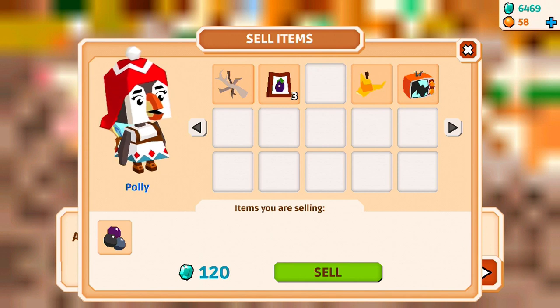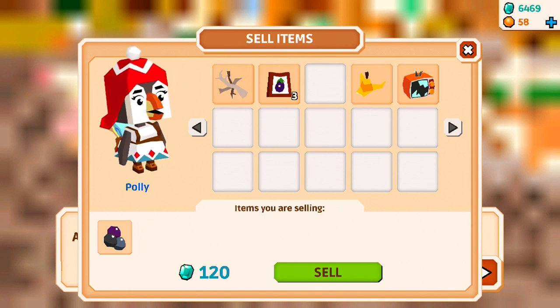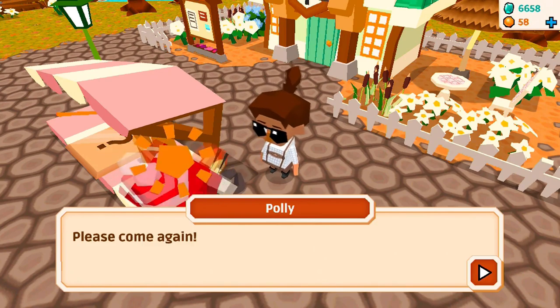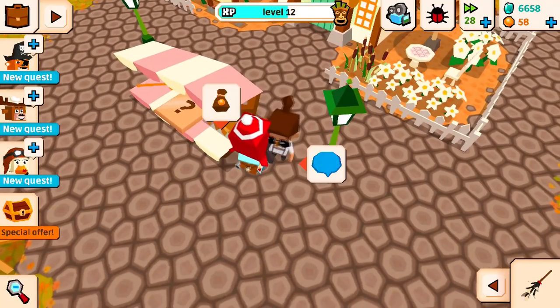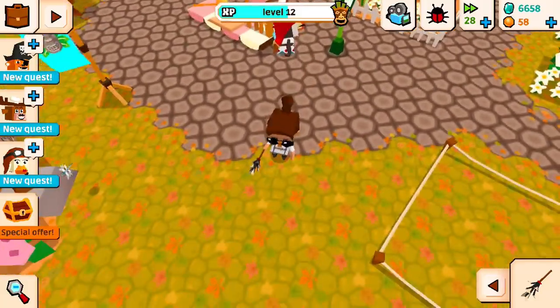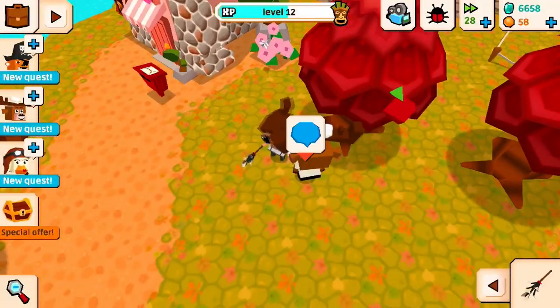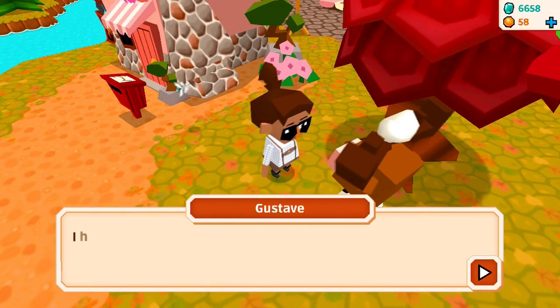Berries — 120. Victoria didn't even take the junk, but I guess that's okay. I wanna say oranges go for 120, so berries are not really that great. I can't remember which one sells for the most, though. Hello Gustav, how are you doing? We're not going to read anything that you have to say — I would just like to see what your quest is. Collect two bananas — that is actually really easy because we have, like, four banana trees over here.